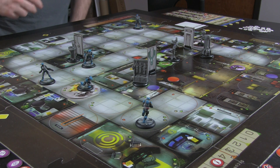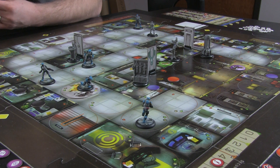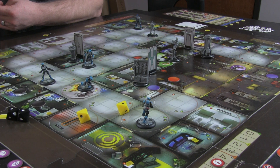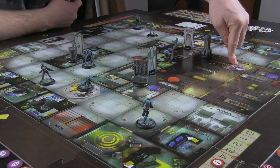I cannot believe this guy didn't come out, so those reserve actions don't do anything for me. Op Four phase - move one, move two, and fire. He rolls two yellows twice. One success. Here's my armor roll - no damage. And one, and no. So he doesn't take any damage.